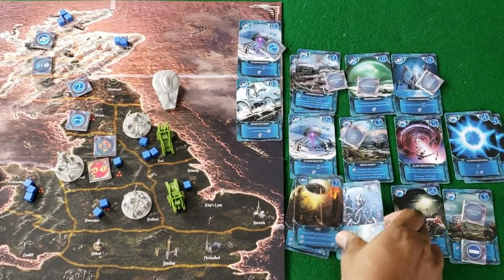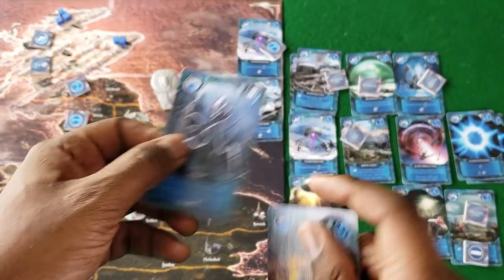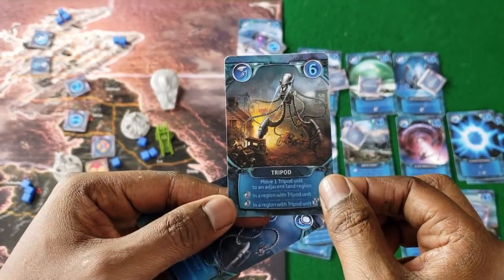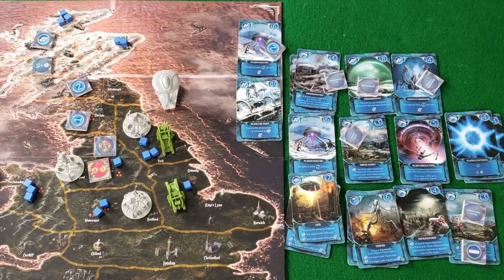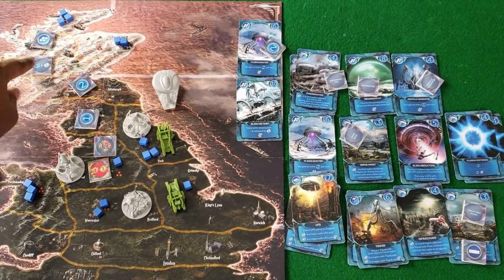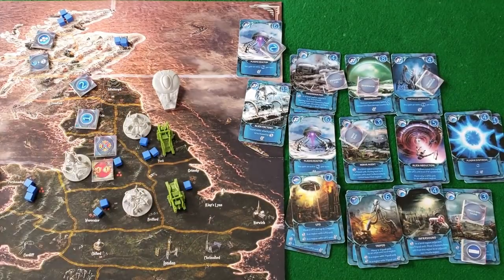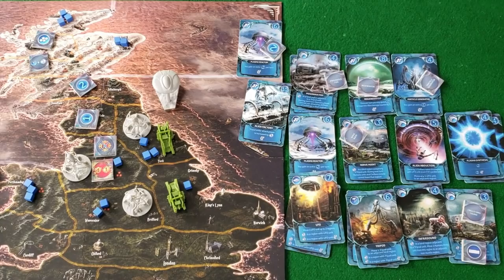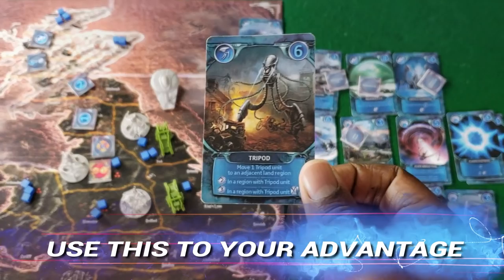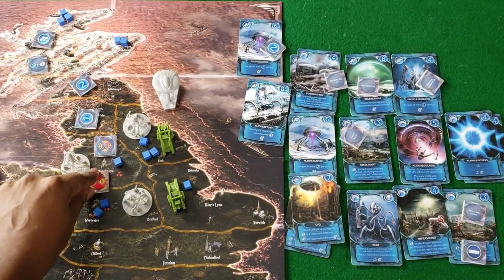Then you have your tripods. In the beginning you have this weak reap card where they just move one, or they can attack for one, or you can use them for energy. But then you get this card, deploy one tripod, and do two or three damage — once that happens, you start rolling. You also have buildings out here that generate energy each round. And then the big one — the alien factory — which buffs up the attack power of your tripods by one. So now if I want to do four damage, I could take a tripod card and discard it for three, then add the alien factory's power for four total and take out a building.